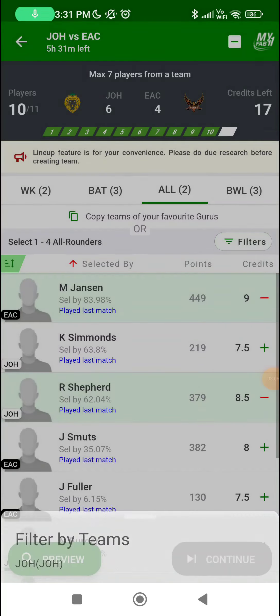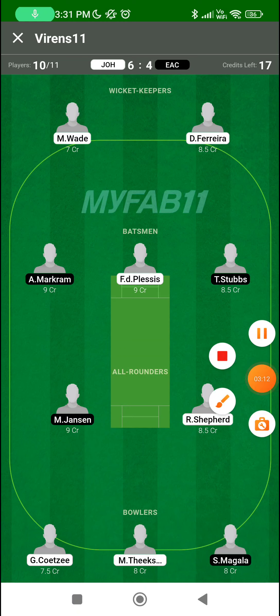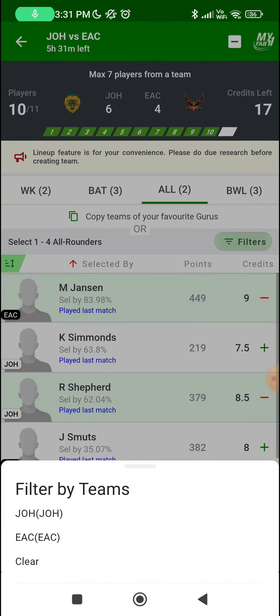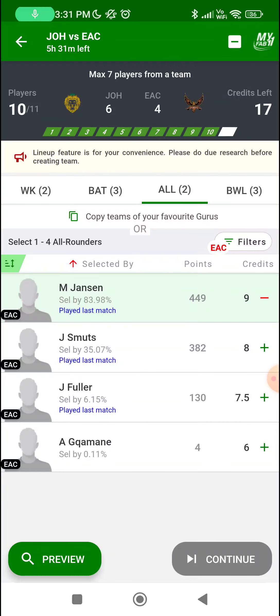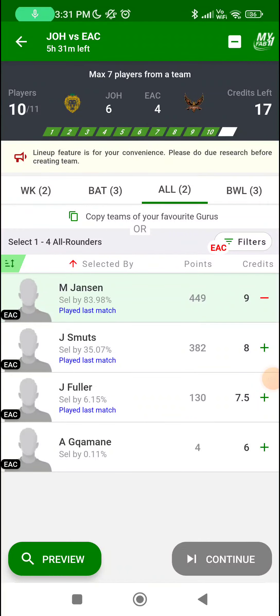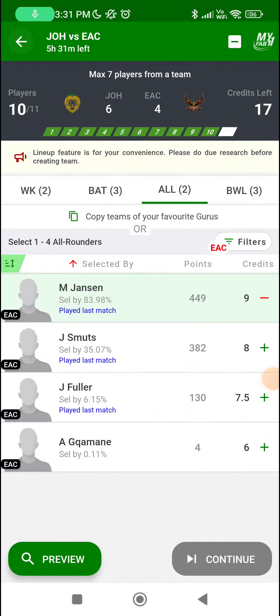Looking at the team so far, we have two good bowling options from EAC and three from Johannesburg. We also have three good batting options from EAC and four from Johannesburg. So what we are missing right now is one all-rounder or bowler from EAC. I am not convinced it should be Jon-Jon Smuts on this ground because he is not someone with good tempo with the bat — he takes his time. His left-arm spin does drive to his advantage because Johannesburg's one weakness is left-arm spin. So if you take Jon-Jon Smuts, 70% of his points have to come from the ball.